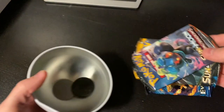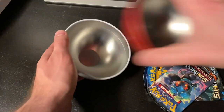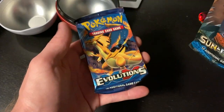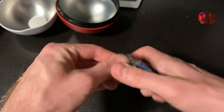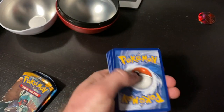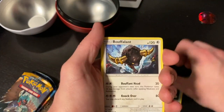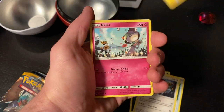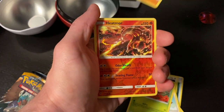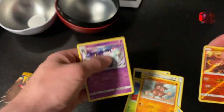Alright, there's our coin. It comes with a Sun and Moon Burning Shadows, Sun and Moon, and XY Evolutions. Opening the Burning Shadows pack: energy, escape rope, Bouffalant, Electabuzz, Alolan Vulpix, Hoothoot, Luvdisc, Mudbray, a reverse holo Heat Rotom, and a Toxapex for our rare.